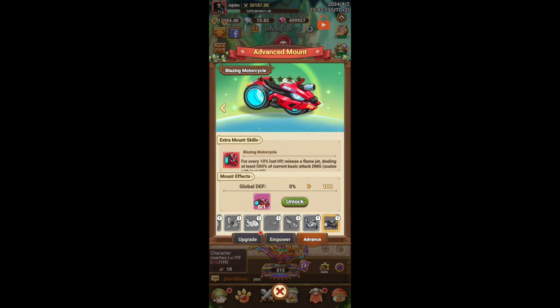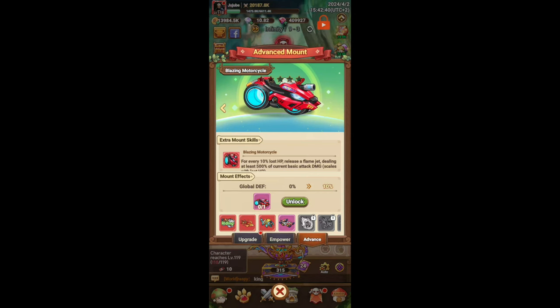Let's talk about the Blazing Motorcycle. I personally didn't go for this one, but for every 10% lost HP it releases a flame jet dealing at least 500% of current basic attack damage, scaling with lost HP. This is another mount for warriors. As you can see, we've got quite a few mounts that work for warriors but not as many for archers or mages — there's a slight preference towards warriors right now.